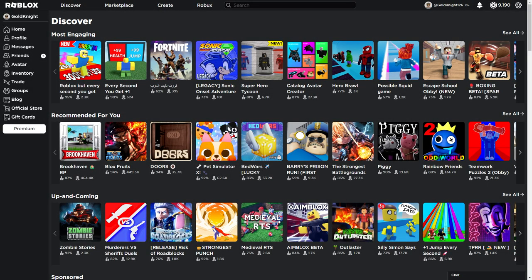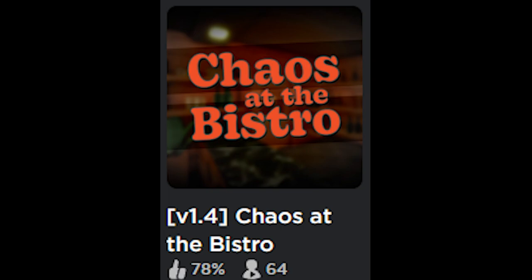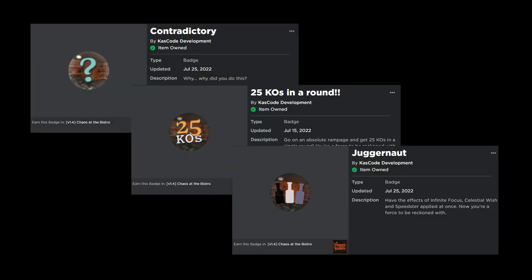So I was playing Roblox one day when I stumbled across a game called Chaos at the Bistro. I found this game and thought, oh cool, a new game I can play on Roblox. And then seven hours later, I'm level 20 and have all the badges in the game.